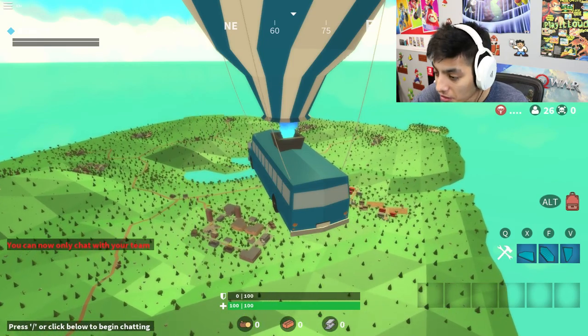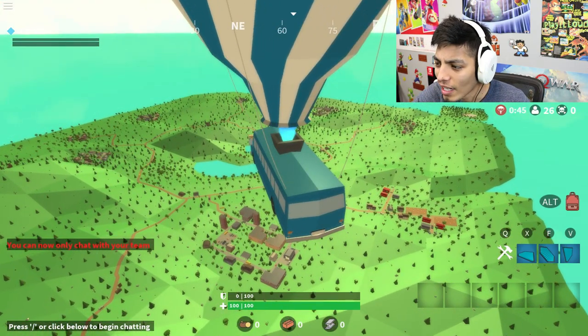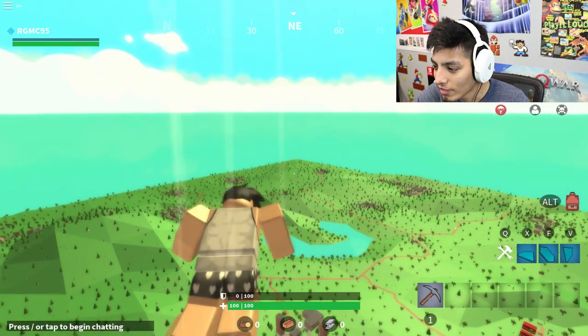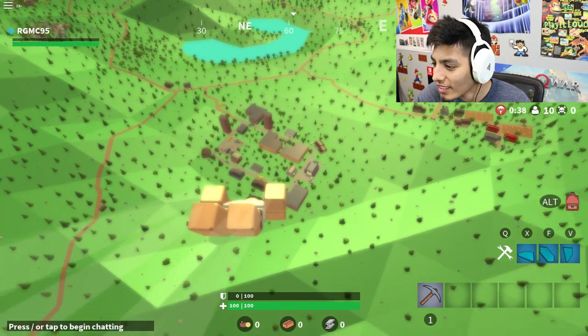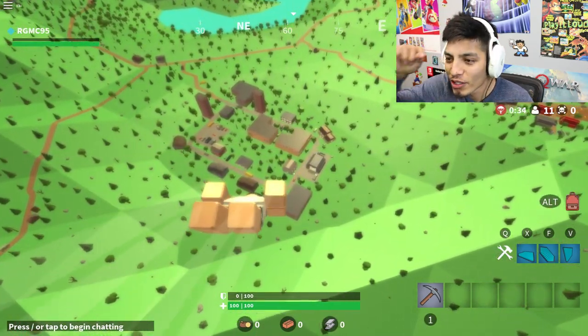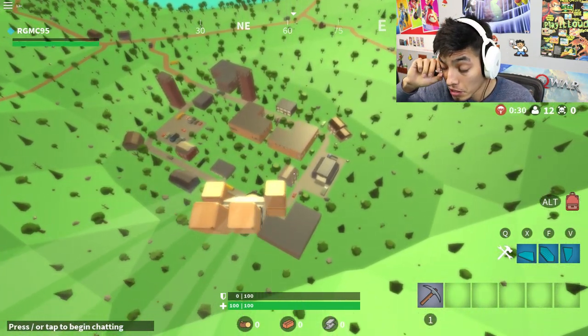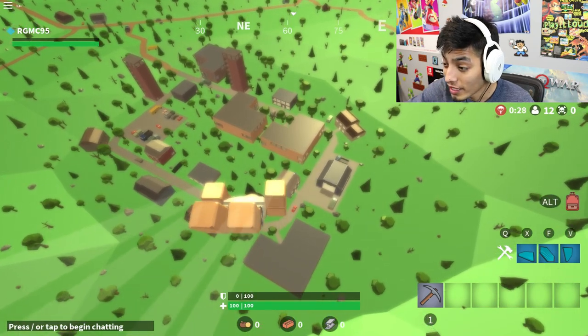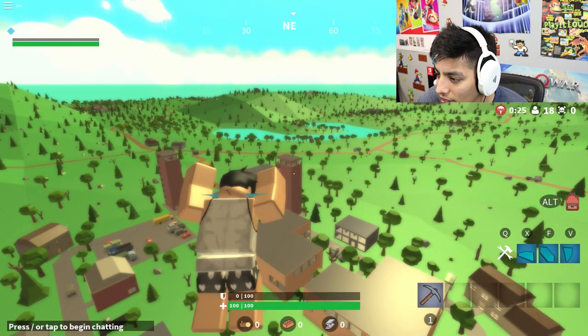You can only chat with your team — well, I don't have a team. Okay, so we're jumping out of the bus. This is exactly like Fortnite, this is pretty cool. Props to whoever made this game, and it's still in alpha I believe. Let's land somewhere — let's try to land at the top of that building right there.